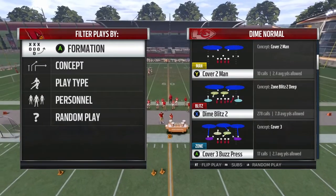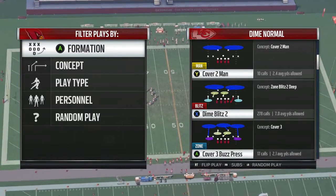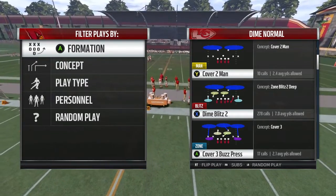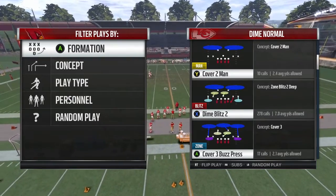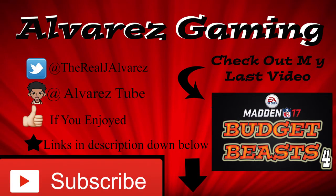If this video helped you guys, definitely smash that like button and share with your friends. If you're struggling on the defensive side of the ball and need some blitzes, give it a shot. This is out of the Minnesota defensive playbook — very effective, does work against some top players. Just mix it in and give them that same look so they don't know which way the blitz is coming from. I have a Twitter — hit me up at the real J Alvarez. I also started a new channel called Alvarez Tube where I'll be posting pranks, skits, and eventually vlogs. If you enjoyed, hit that like button and subscribe for more content — talk to you guys later, peace.